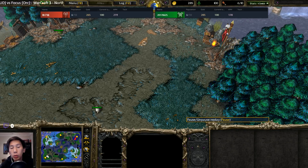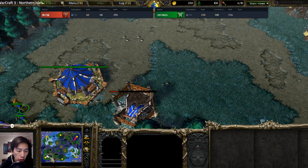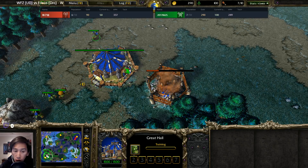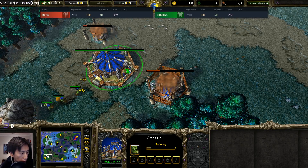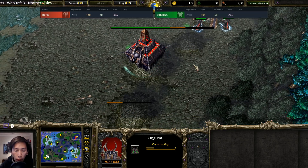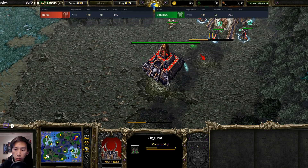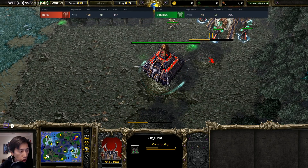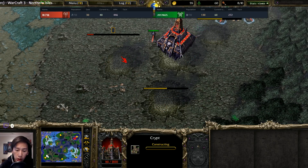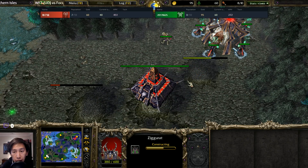Welcome to a game between WFZ and Focus taking place here on Northern Isle. Focus spawns as the blue Orc player on the bottom left side of the map, while WFZ has spawned as the red Undead. For some reason Warcraft 3 did not load all of the proper animations, making it difficult to tell what building is what — altar of darkness, crypt, ziggurat.